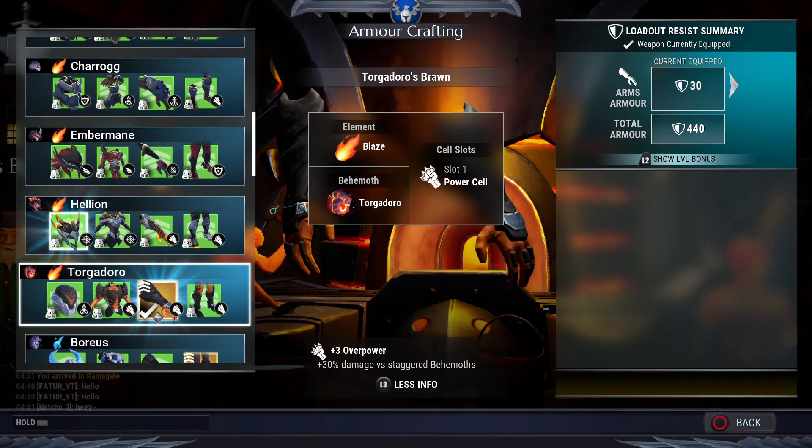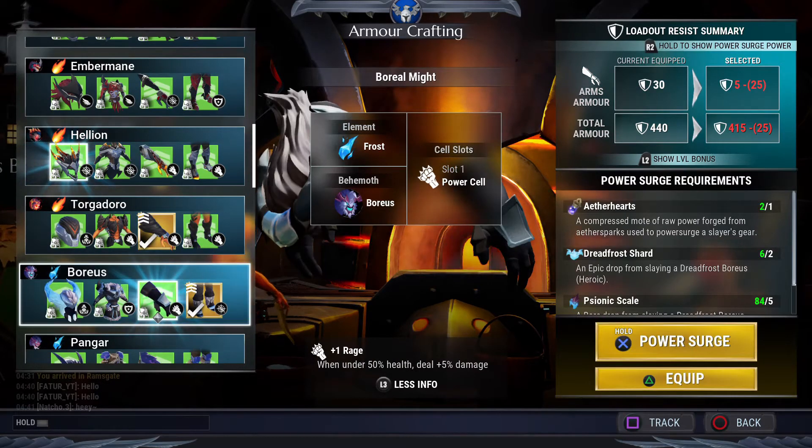It also gives you plus Overpower — at plus one it gives you plus 10 percent damage versus staggered behemoths, which is really cool. For Boreal's armor I have equipped the chest piece because it's really cool and good.